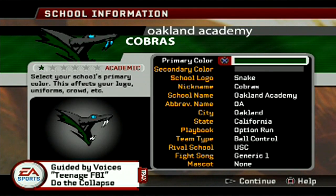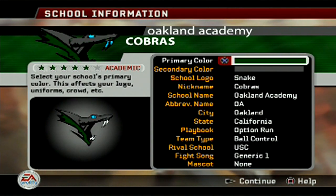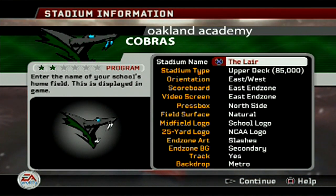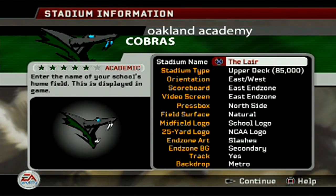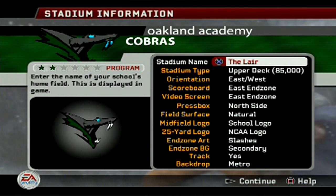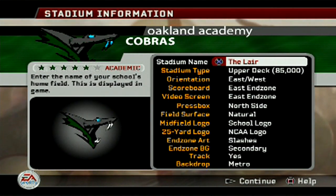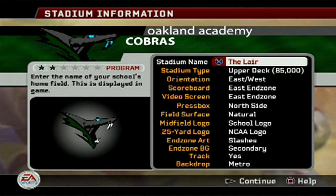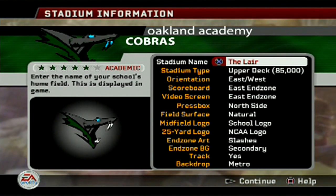What's up and what's happening? Welcome back to the channel, ladies and gentlemen. Today we're kicking off a new dynasty with the Oakland Academy Cobras. We play in the lair. With SAU we played at the rodeo, with the ATU Timberwolves we played in the den — because wolves live in the den — and now we got the lair. The Cobra lair. That's the team I'm using.